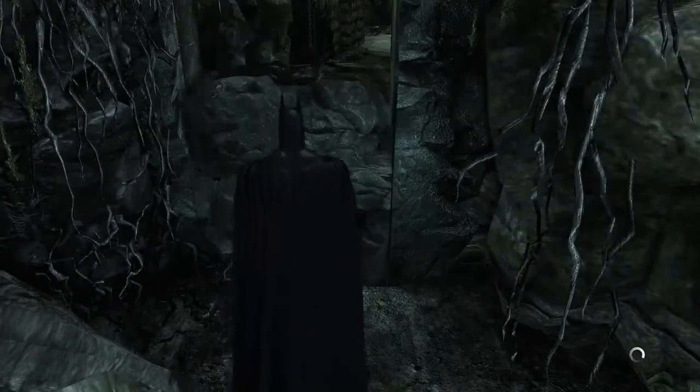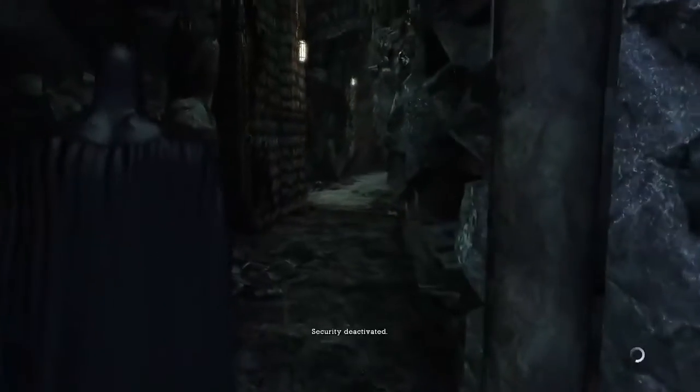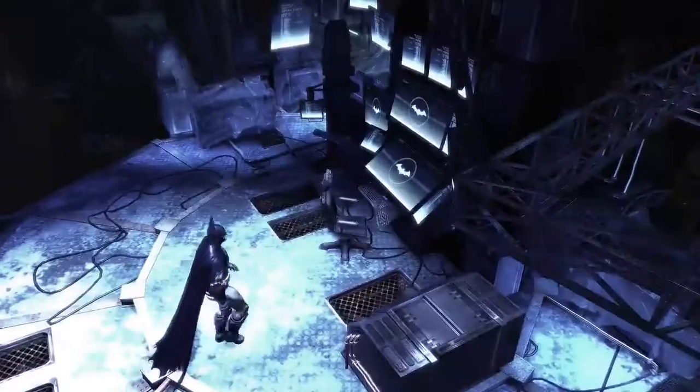Identity confirmed. Disabling countermeasures. Security deactivated. Well, that works. No shot he has an actual Bat Cave under here — but it's an actual Bat Cave. Look at that. It's got the Bat computer and everything. What the heck?